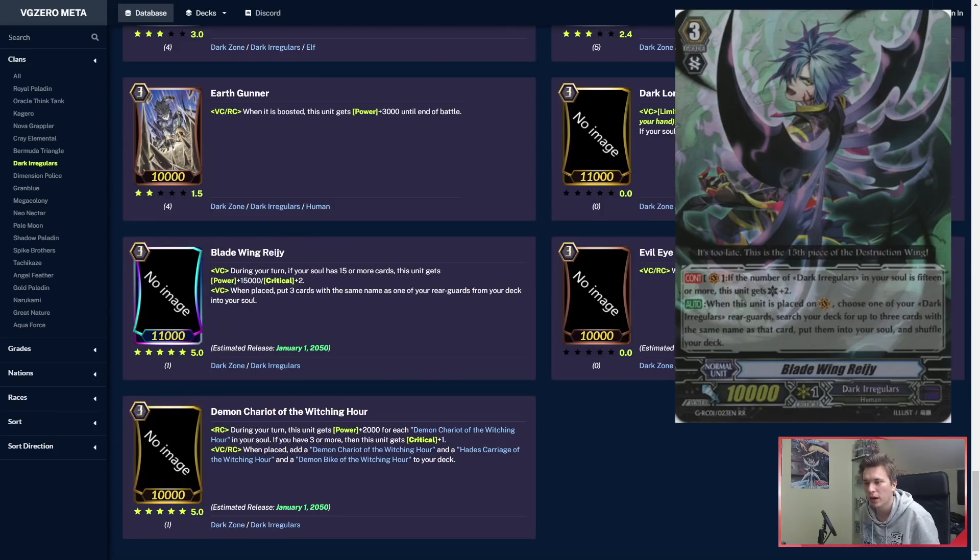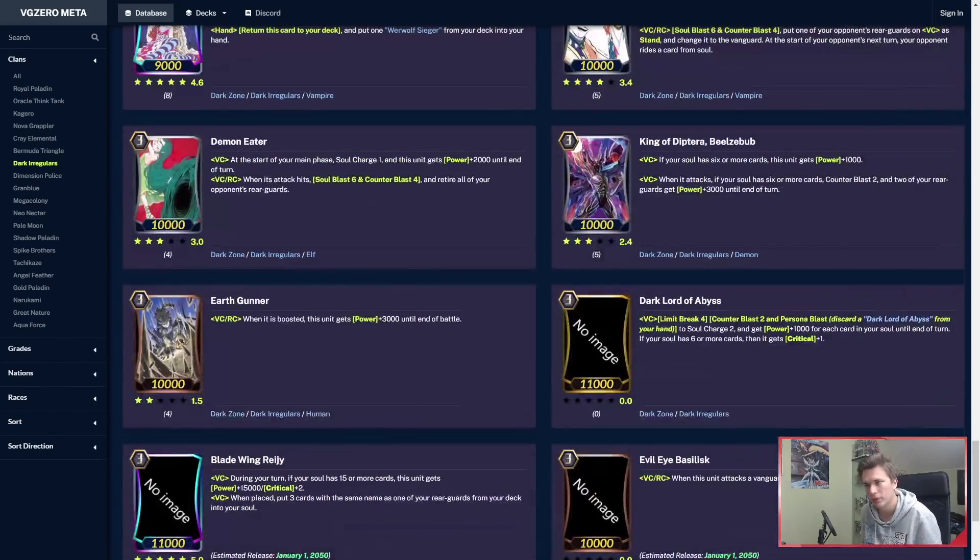Bladewing Reiji got some nice skills too — he's now at 11k base, which is really huge. During your turn, if your soul has 15 or more cards, he gets plus 15k power and an extra 2 crits, so basically threatening PGs from when your opponent is at 2 damage. When placed on Vanguard Circle, you can put 3 cards with the same name as one of your rearguards from your deck into your soul — so if you have a Demon Chariot or Demon Bike on your rearguard circle, you can put 3 of them from your deck into your soul.